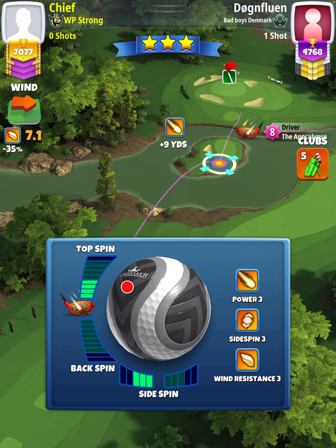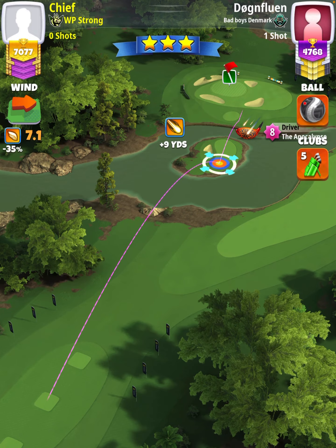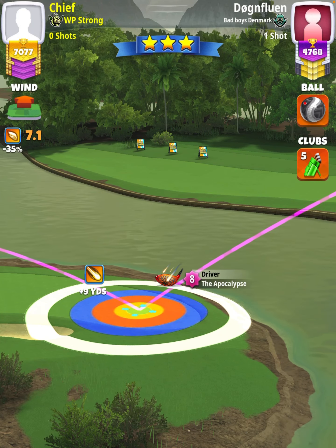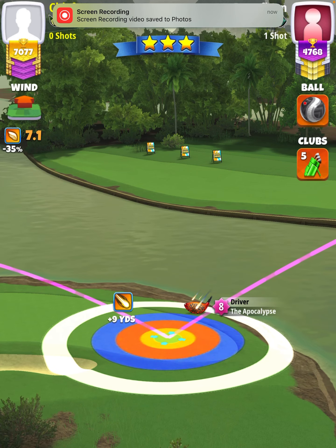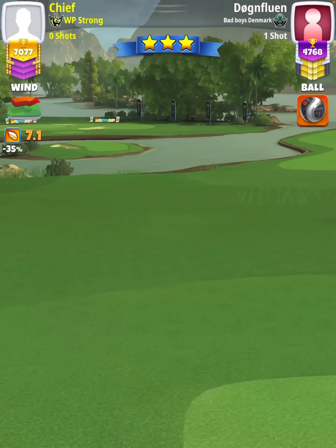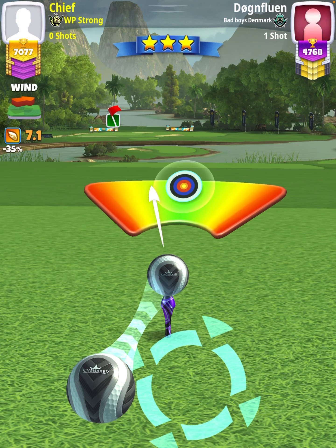We're going to apply 4.3 top spin with three left spin, and our adjustment is going to be P3 max plus zero percent elevation. Then we're going to apply one ball of left curl, with power just before the point where the power circle drops.